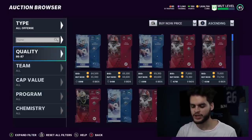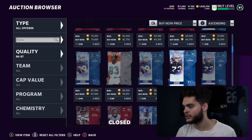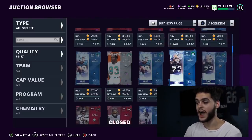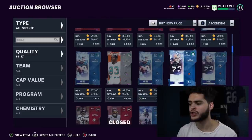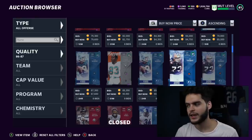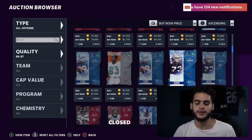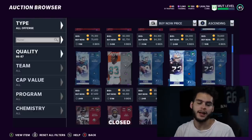On to the 87 overalls. Joe Thomas at left tackle is around 91k. The 87s quick-sell for 1,800 training and have a coins-per-training ratio of 47 — the best by a decent margin so far. That said, if you only have 150k coins and need 400 training, it may make more sense to buy cheaper 81s or 83s rather than spending 91k and being nearly broke, just for a slightly better ratio.